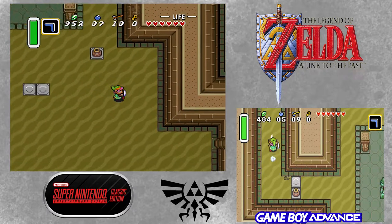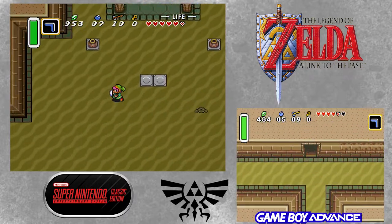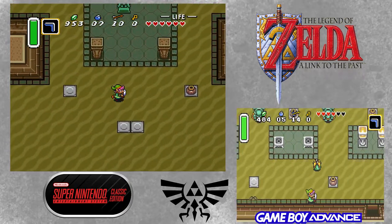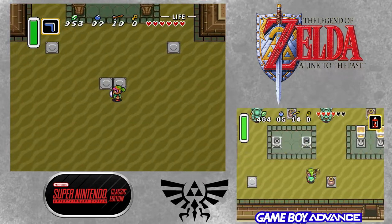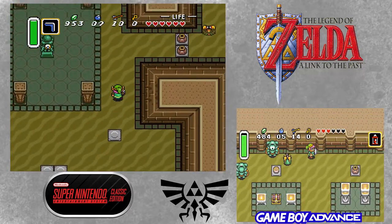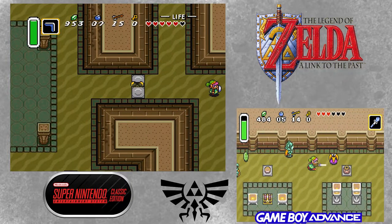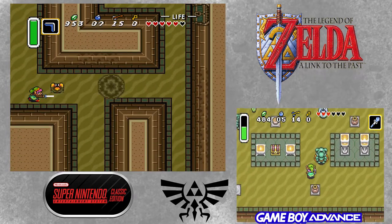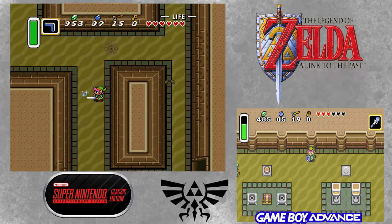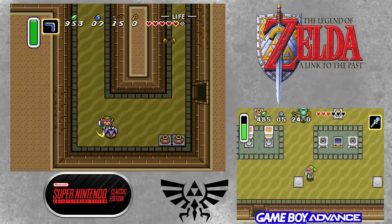The GBA version will actually tell you 'Level 2: Desert Palace' or 'Level 1: Eastern Palace' — it introduces the dungeon. This version of the game doesn't do that; it's like, you know what you're in for. It's interesting how much of a difference there is between them. I'm also noticing I'm pressing a lot of the wrong buttons, which doesn't bode well, especially after the last episode where I died to random mobs.